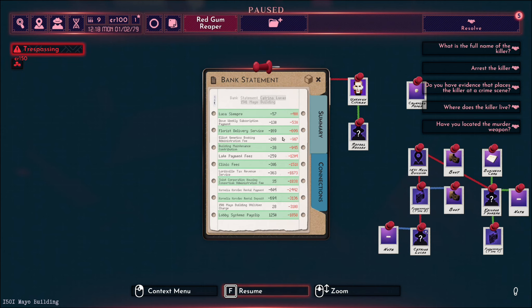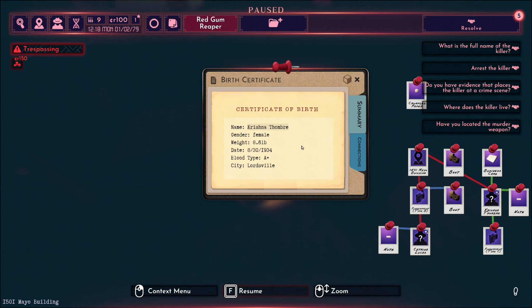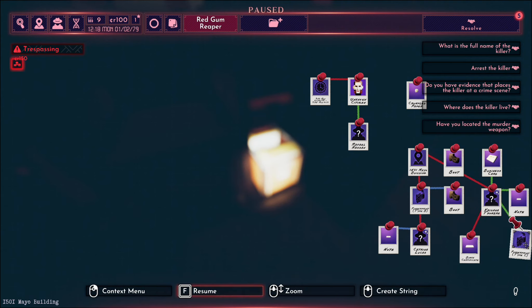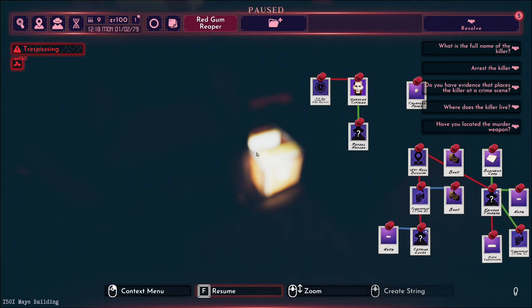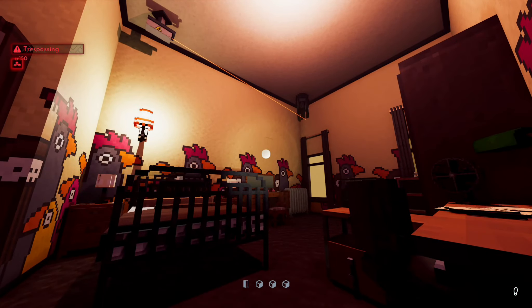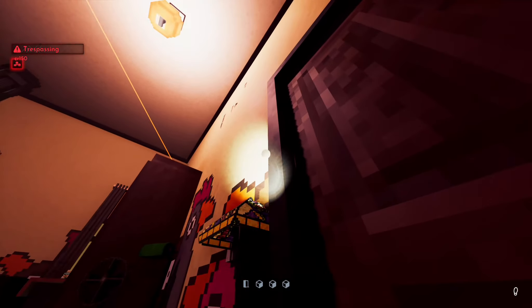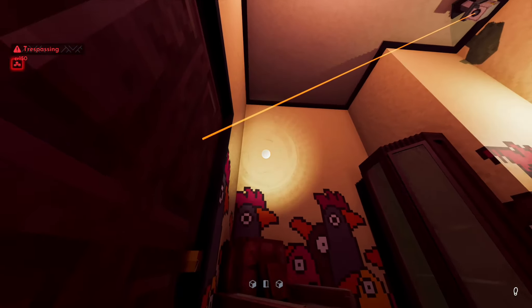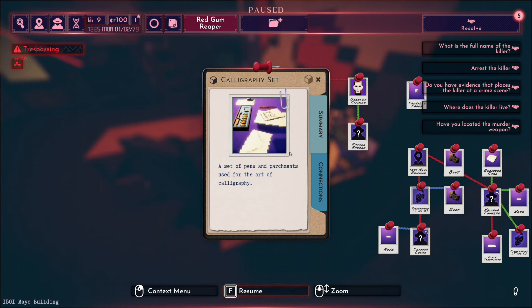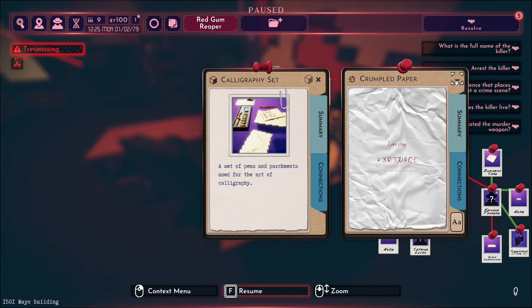I can hear that radio sound again. A certificate of birth for Krishna Tombre. Female. 8.6 pounds. Got their date of birth. Their blood type. And they, of course, live in Lordsville. Okay, we have the birth certificate. I'm over at the table by the door now - let's just see what this camera does. It goes directly above it and goes by the door, so I should be fine standing around here. A calligraphy set - a set of pens and parchments used for the art of calligraphy. Interesting.